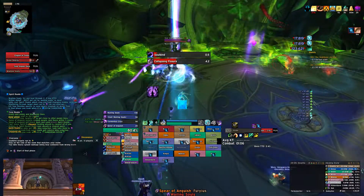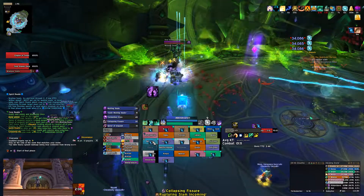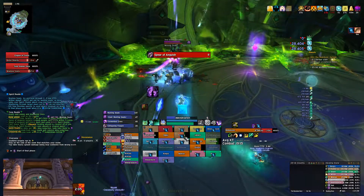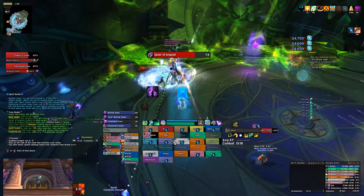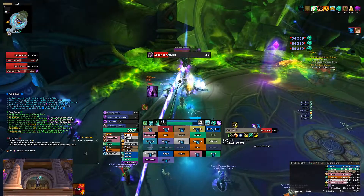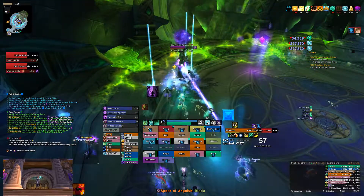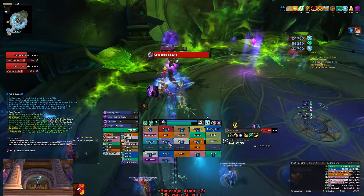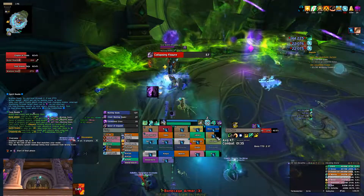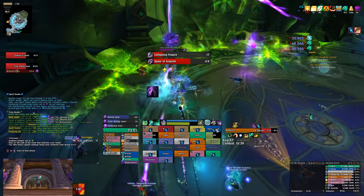Here we're heading into Wailing Souls — this is where you take a ton of damage. I get my Innervate, I pop my Essence Font, and now I'm trying to spam out as much as I can. With the recent changes, we're going to be spamming Vivify most of the time. You should also definitely have Refreshing Jade Wind on cooldown throughout this, particularly because we have a couple of melee in this group — you can get a ton of value and healing out of it. This is probably the most healing-intensive part of the fight.